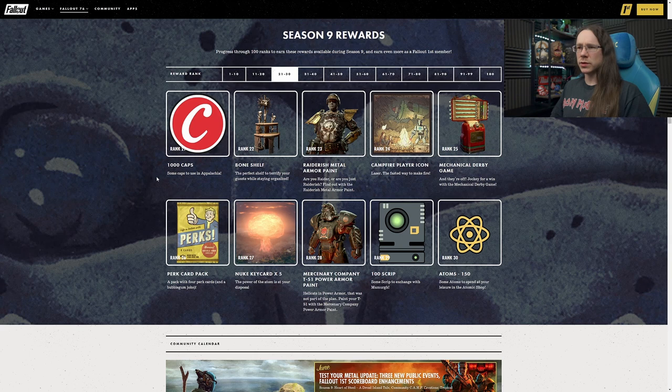At Ranks 21 to 30: Rank 21 we have a thousand caps - slightly more useful, but it's caps. The bone shelf at Rank 22 - a new shelving option. That would look pretty cool in cultist or raider themed camps. Kind of a rustic vibe to the look of it. Yeah, definitely down for that - quite nice.